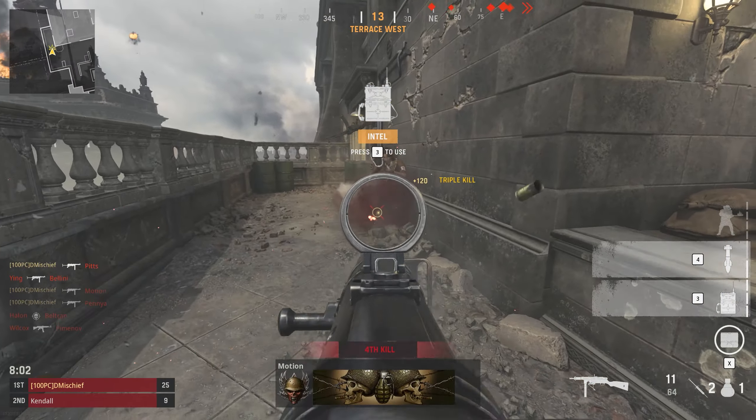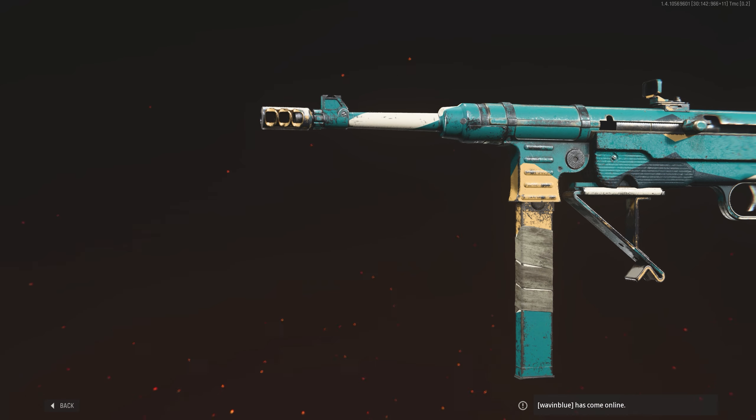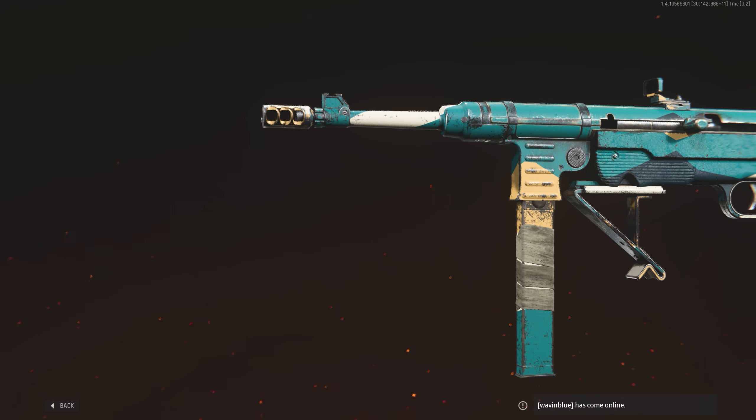I'll tell you what the difference was: attachments. Specifically, the final magazine you can unlock that increases damage — the 8mm Curse 32 round. Just look at that firepower difference.